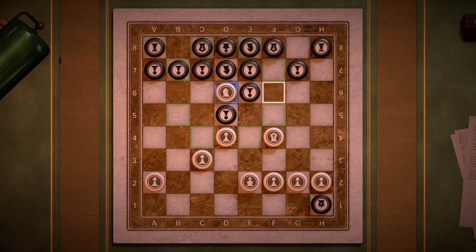However, if you look down the list of options, we also have this f7 square right here. Nothing is guarding it, and black has zero flight squares — there's nowhere black's king can go. All you need to do is move the knight to f7, and it's checkmate. Problem solved.